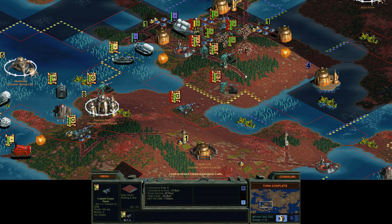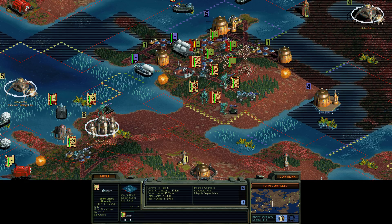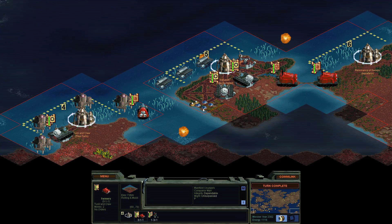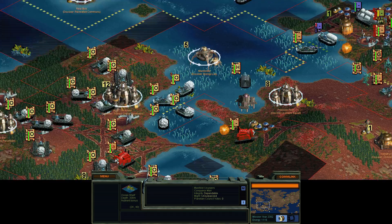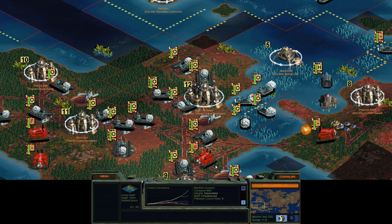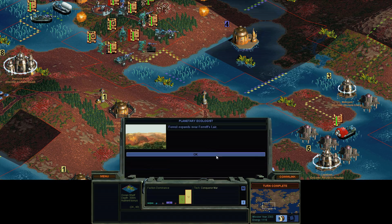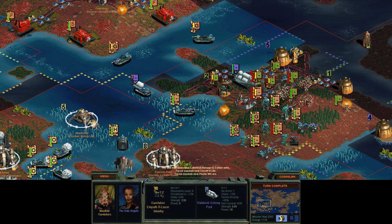Let's just spread out a little bit so they can't bombard us too badly. I pressed F there — I didn't mean to press F. I actually meant to just attack. We should start seeing our airships pretty soon. You can see the faction power — Caretakers are still quite a bit behind us, but they're trying to grow, they're trying to improve. Mind Worms fight — okay, that was bad. Bad fight.